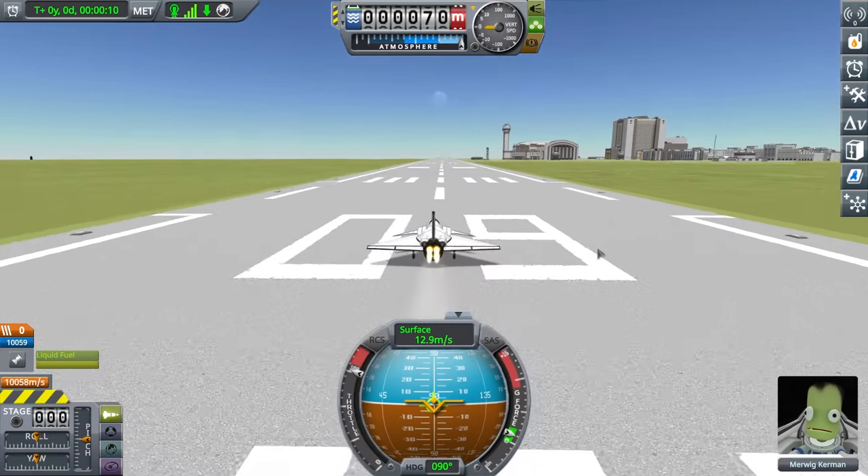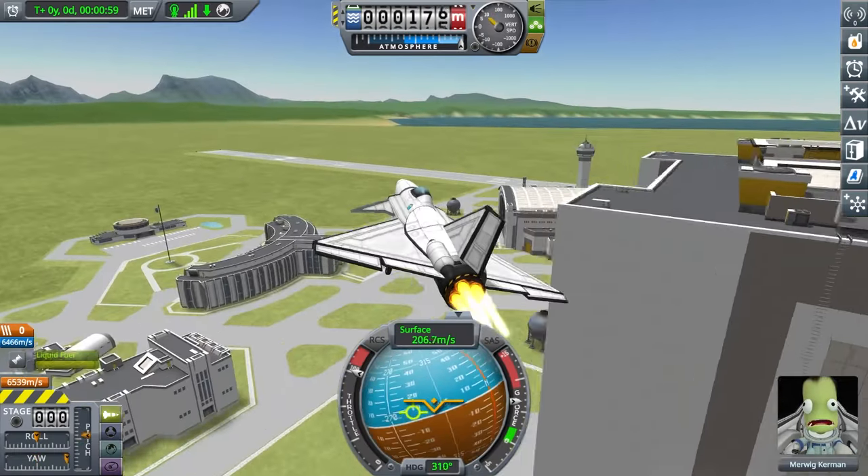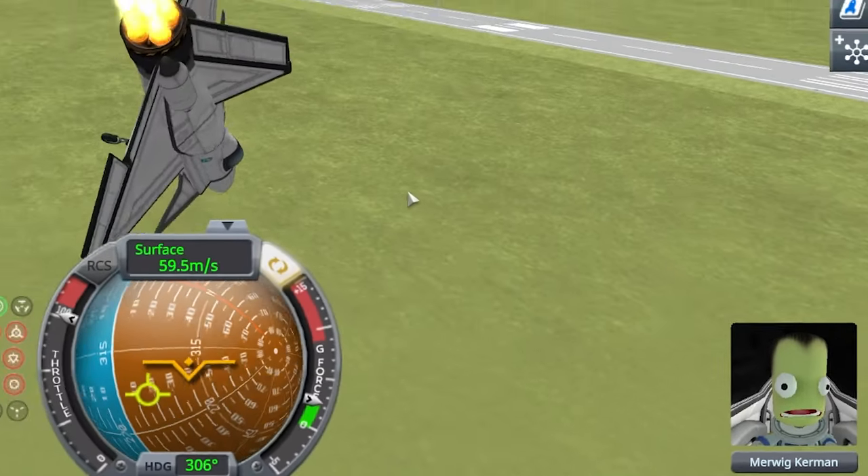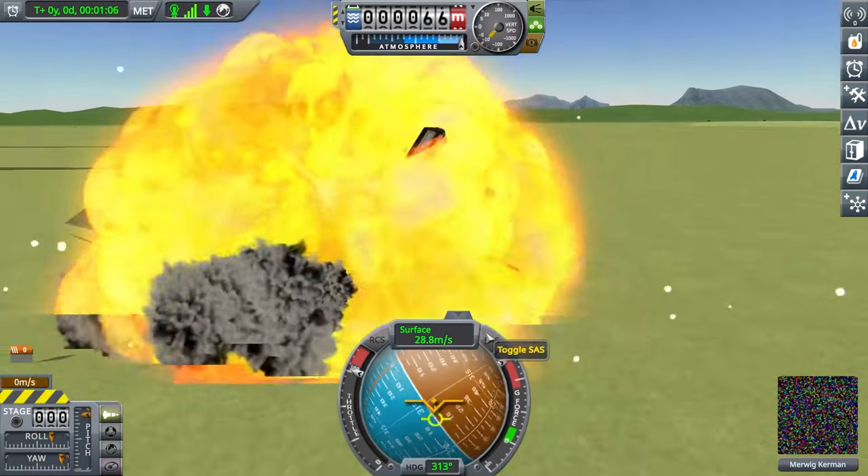Let's look at the real fighter jets. First we have the Dove — it's rocket powered, that's cool. But how agile is it? Can it go like this? Okay, bad idea. I'm gonna die. Okay, this is not agile at all.